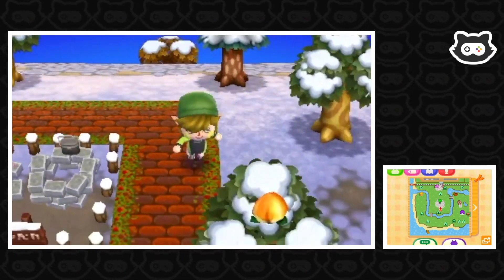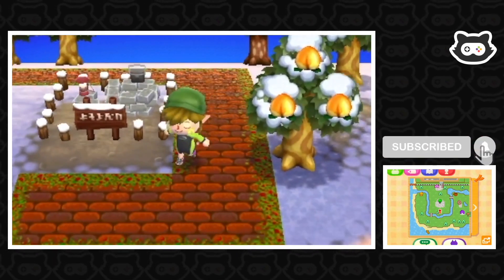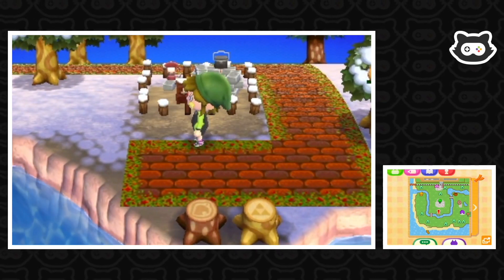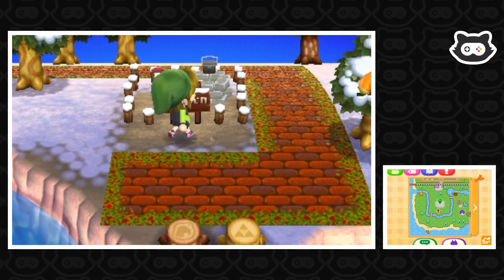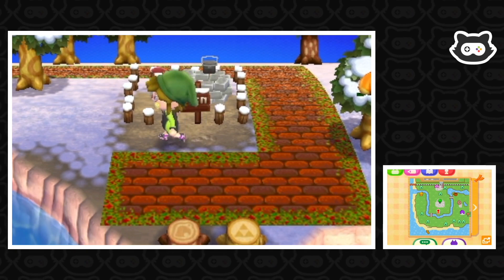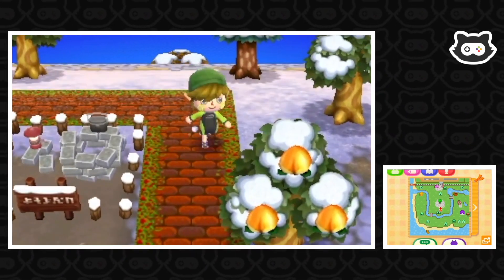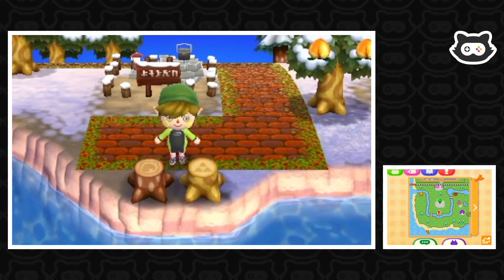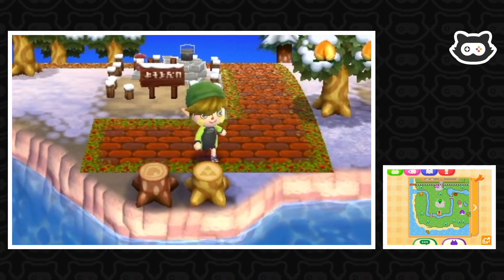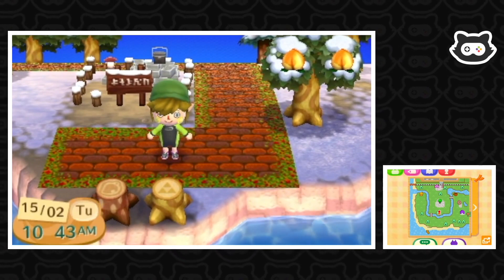We should be able to complete the path now because we just moved the campsite back a tile, which means when there's an igloo or a tent it shouldn't disturb the patterns here. Usually it's okay when it's just the campsite, but then if a building is placed there when there's a visitor, it makes one of the spaces disappear outside the building, which is quite annoying. I also just moved these stumps here — it's quite cool having the stumps near the campsite, and it keeps them out of the way so no villagers will move in on top of them.